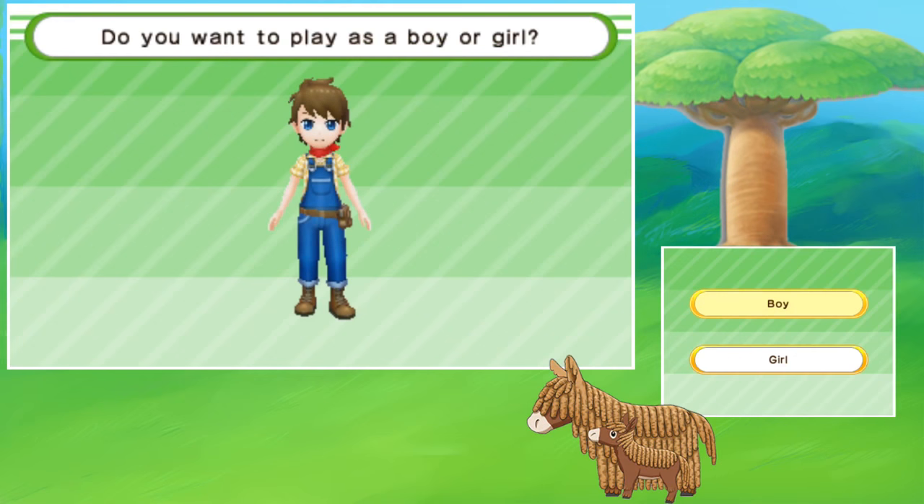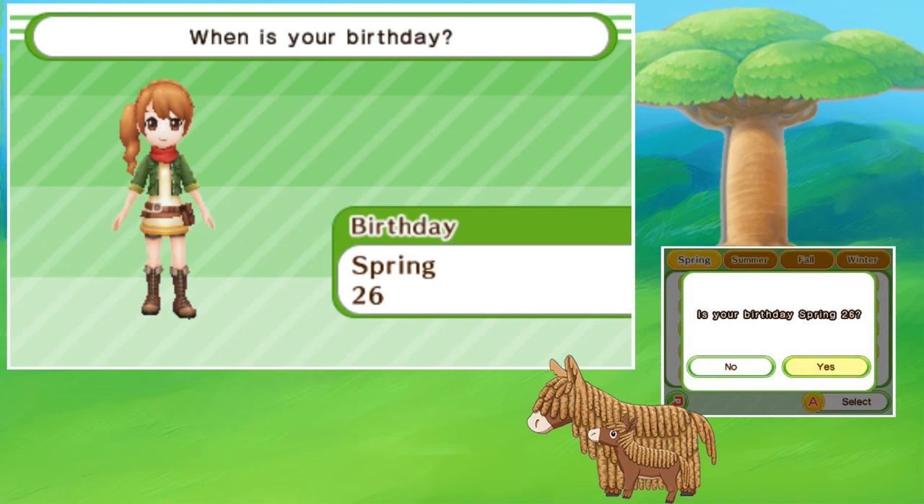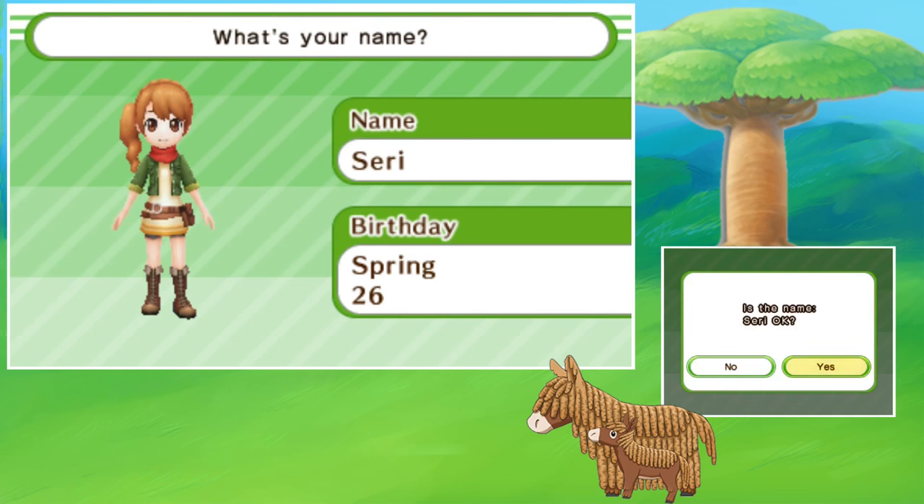We are going to go ahead and make a new game. There's downloadable content! We're going to play as a girl — look at her cute little green shirt. I'm so excited. How'd she know my favorite color? We're going to make our birthday spring 26th because my real life birthday is March 26th. My birthday is spring 26th — that'll work out perfectly. And my name is Siri. Siri is an okay name — yep, the name Siri is definitely okay.